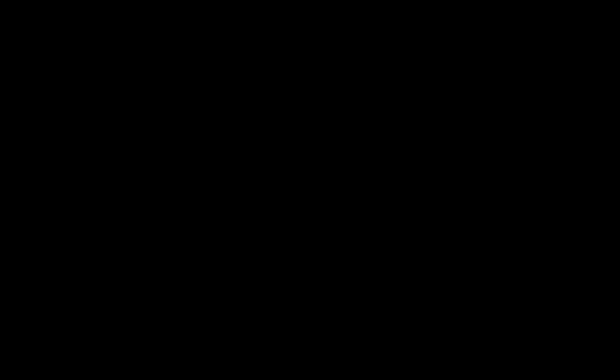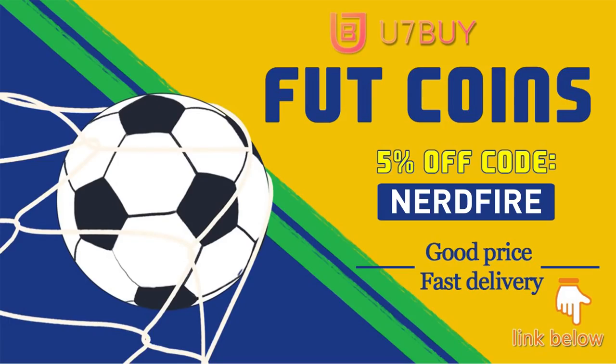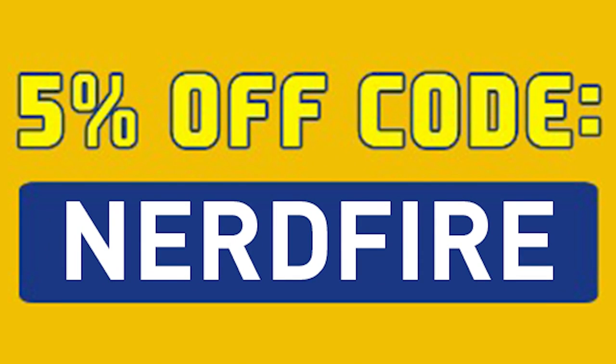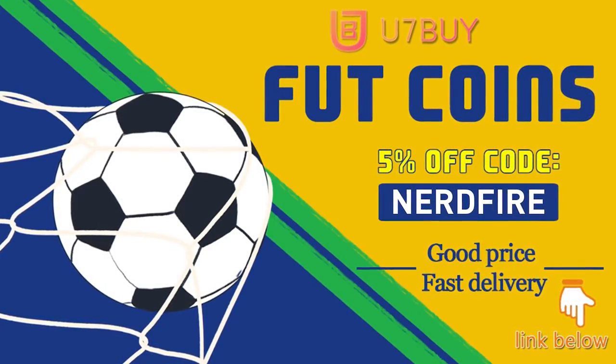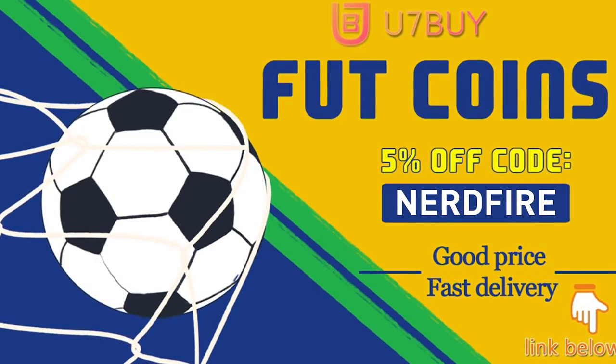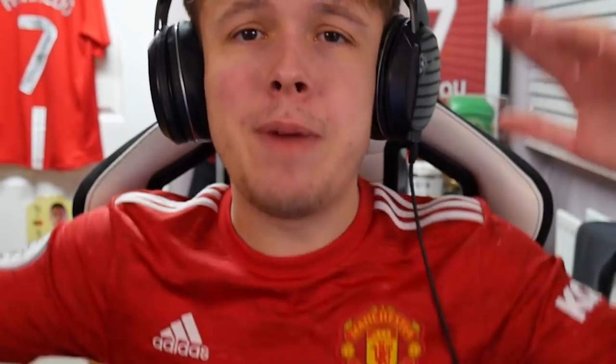Are you facing ridiculous teams and stuck with ones just like this? Head over to you7buy.com and get yourself some foot coins using the code NerdFire at checkout for five percent off your order. It'll be linked in the description — they are cheap, safe, and the most reliable, so make sure you check them out and make your team better than ever.